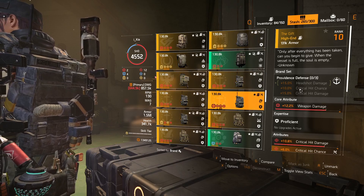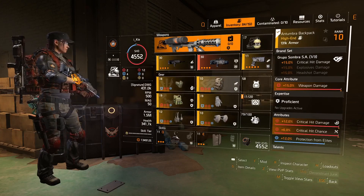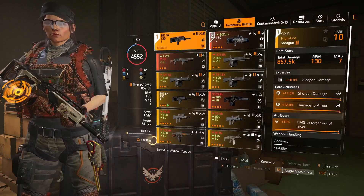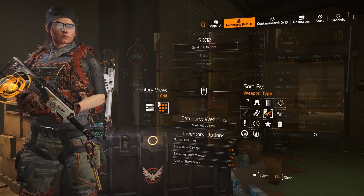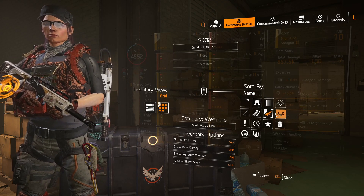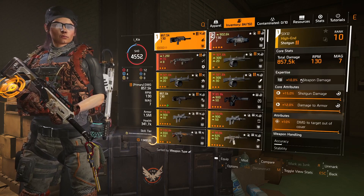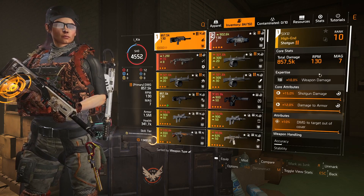I do the same with weapons, and there I sort by weapon type. That puts every shotgun together, every AR together, and so on. So when I go into my stash, the weapon type that is currently equipped goes to the top of the list.